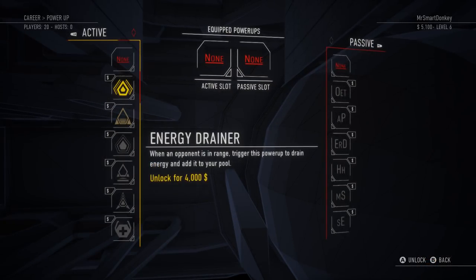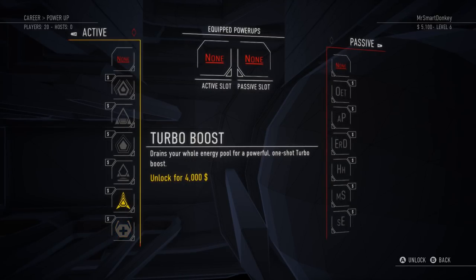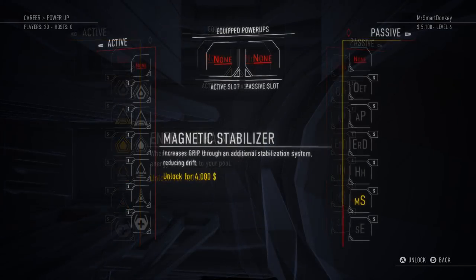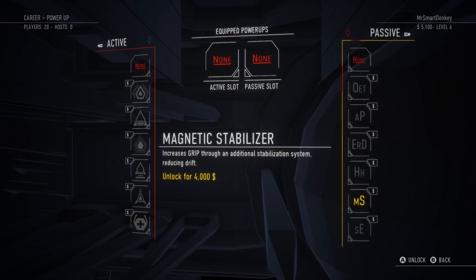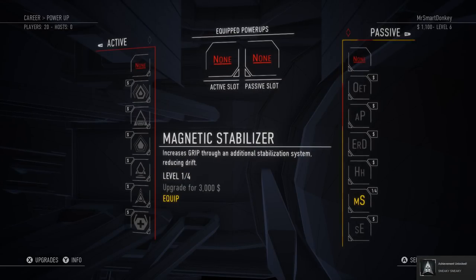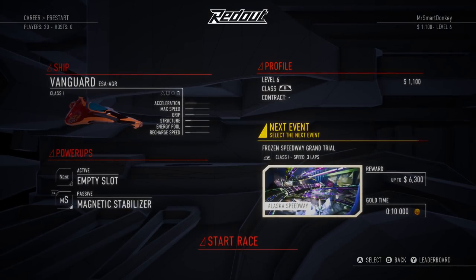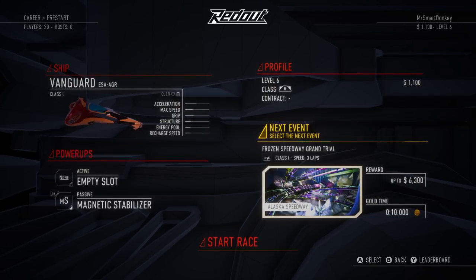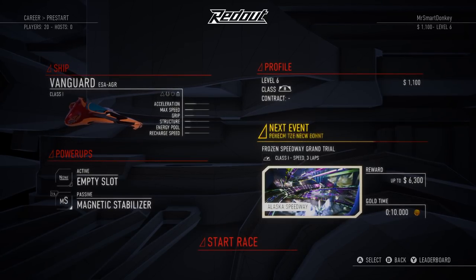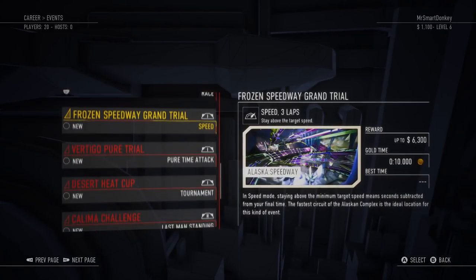Now power-ups — we can purchase all kinds of power-ups, such as repair drone, which would actually be really useful since I seem to bust my ship up constantly. Turbo boost drains the entire energy pool for a powerful one-shot turbo boost — sounds interesting. I've decided, since I can only afford one, I'm going to go with the Magnetic Stabilizer, which increases grip through an additional stabilization system, reducing drift. Probably quite useful since I seem to be very terrible at driving in general. We have to go into the next event with a Class 1 ship, but I can use the Magnetic Stabilizer on it.